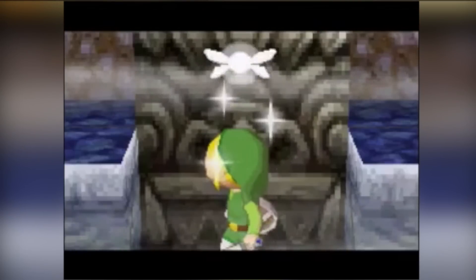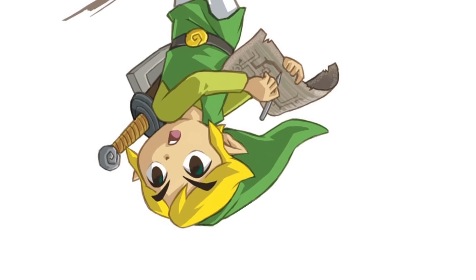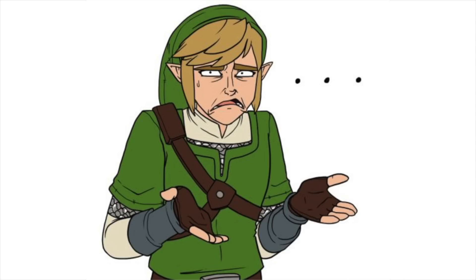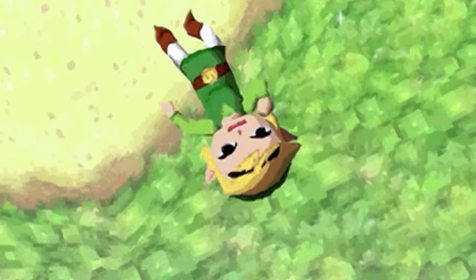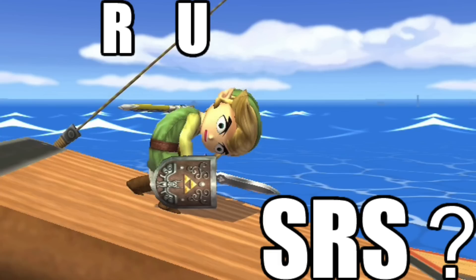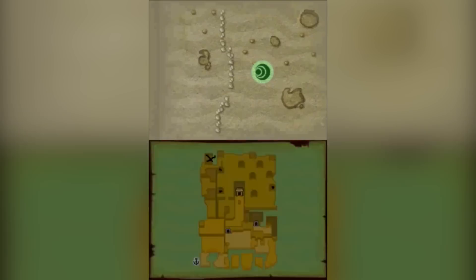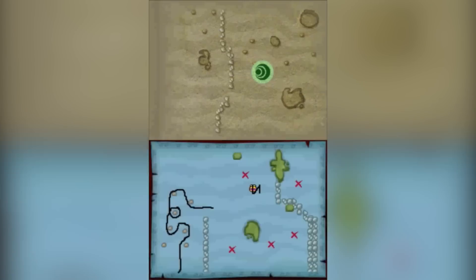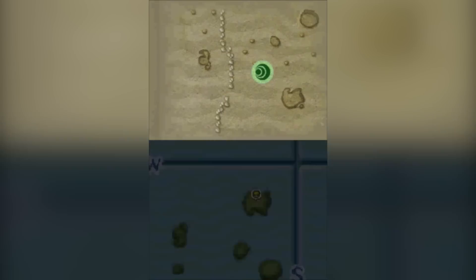But it doesn't tell you how to do that. It doesn't say press A to transfer or press Y or do a backflip — it doesn't tell you how to do any of that. You're just left to your own devices to figure it out on your own, and it turns out it's something very easy. You just take the DS and close it. You've got one thing on one screen and the other thing you need on the other screen, and closing it is how you press the sacred crest and the sea chart together.